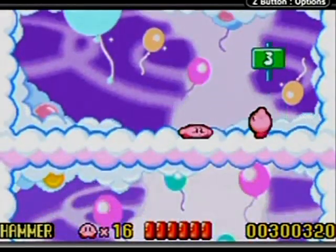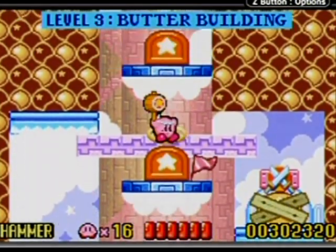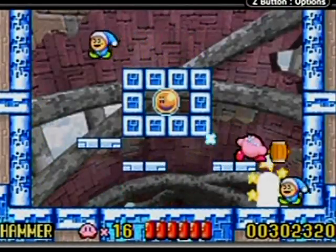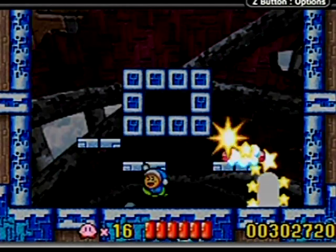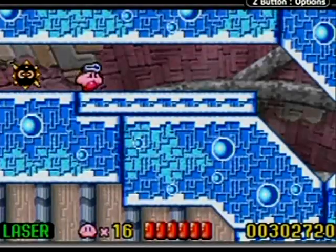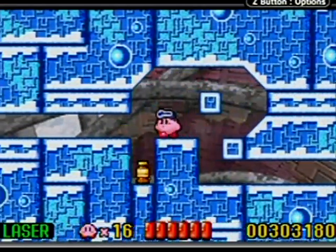I didn't get that one this time — maybe I'll get it eventually. There's number six. Stages are getting bigger and longer — this might have to go into two parts. I probably want that laser. Lasers: if you have a laser and you see angled walls, you can bounce it off the walls. That's a really cool power. Watch this!